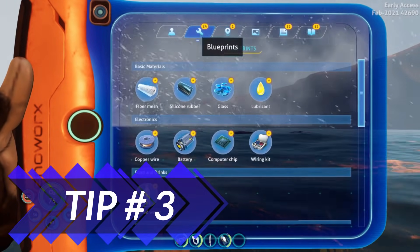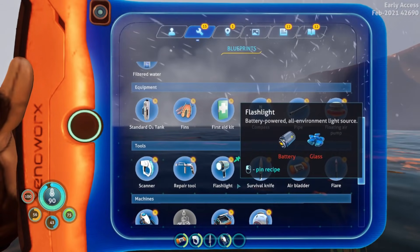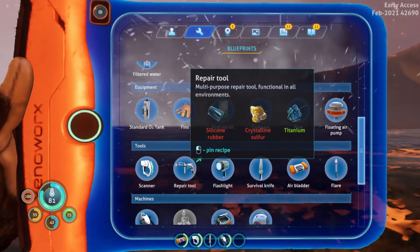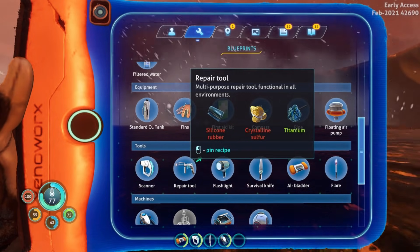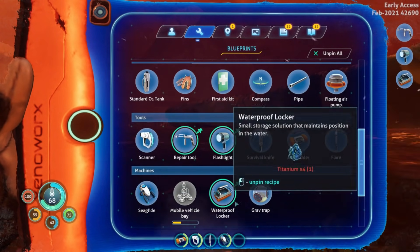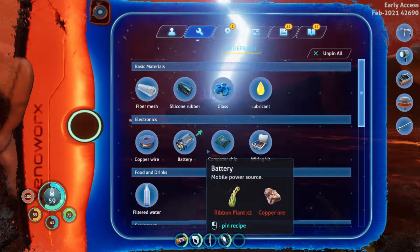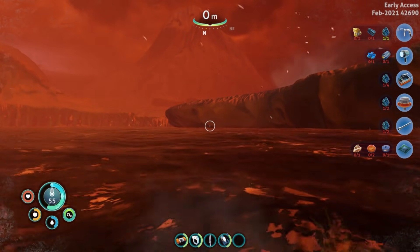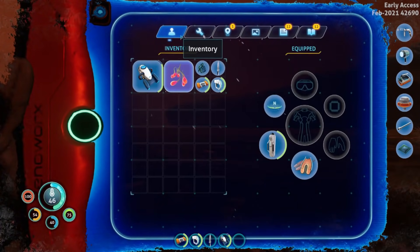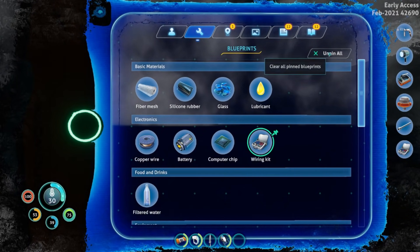Something specifically new for Below Zero: while you're out looking for resources, you can pin crafting recipes to your UI. For example, if you want to make a repair tool — you need silicone rubber, crystalline sulfur, and titanium — you can pin this to your UI from the fabricator screen. You can pin multiple recipes, like a computer chip as well. When you come back out, it lists everything needed and shows in green what you already have. For titanium, it shows one of one because I only have one piece. To remove them, you can individually unpin each one, or hit 'unpin all' and they all disappear.